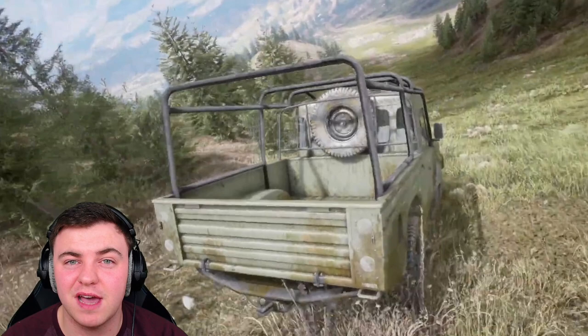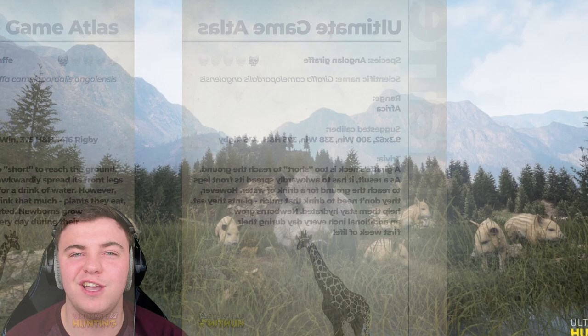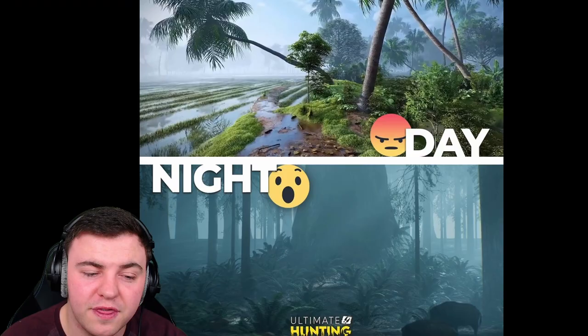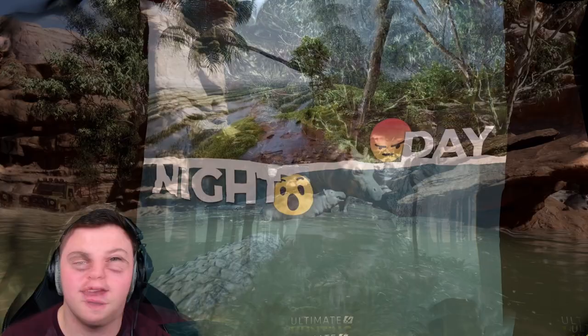Starting off with big game — there are six big game species available to us, beginning with the beautiful African Bush Elephant, a fan favorite and one I'm super excited to finally have an opportunity to hunt. After that, we're going to be graced with the Angolan Giraffe, towering up tall above the tree line, giving us something we haven't seen before from a hunting game. We've never had an animal with that large of a presence on a map, so that's going to be really awesome.